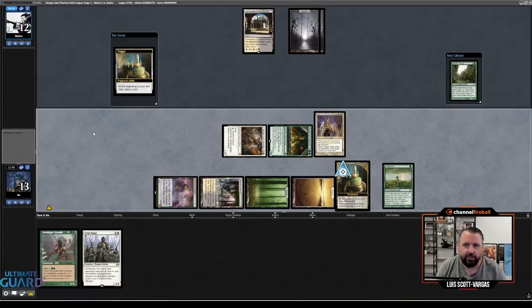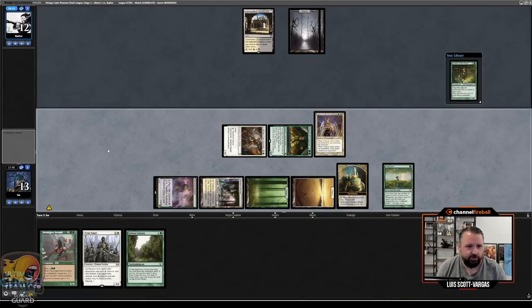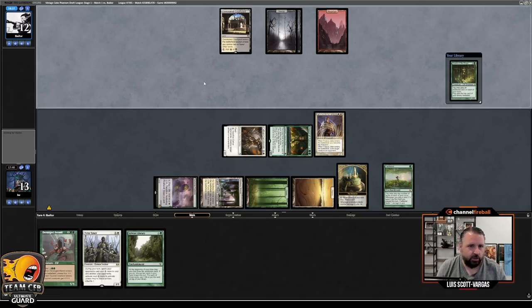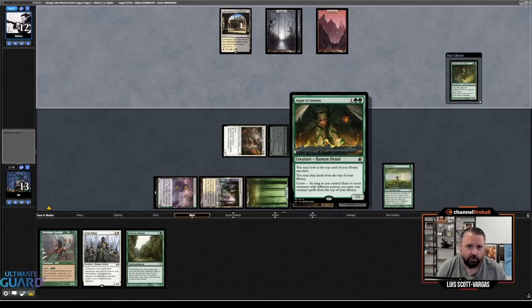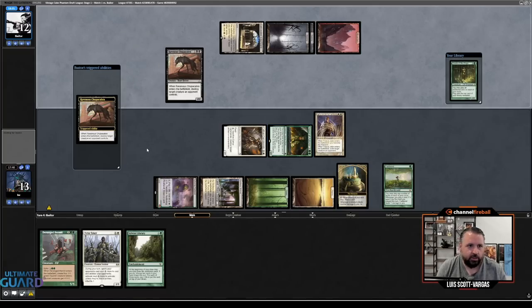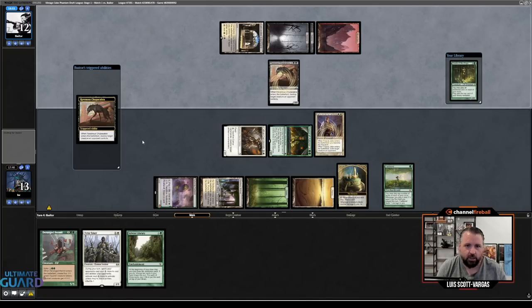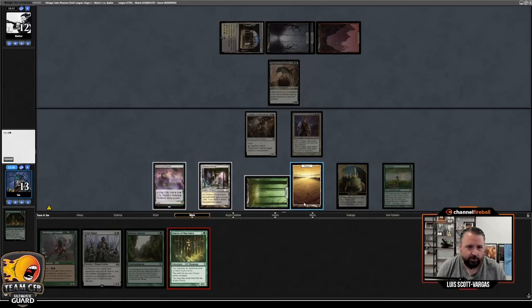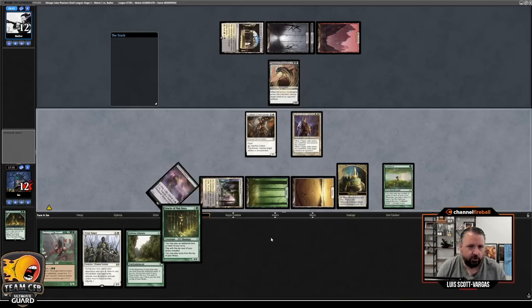I'm kind of getting the sense they have a Wrath of some kind. But even if they do at this point, it doesn't really matter. Like if they go land Damnation, I still have Monarch, and then I play Oracle and have Oracle plus Fastbond as well. They've got to play something — this is cube, you can't do nothing for four turns and have it work out well. Meat Hook Massacre maybe? No, that doesn't kill the Augur. Chupacabra killing Augur — okay. Well, I can't really pass up the chance to Oracle into some lands. Didn't Oracle into lands.